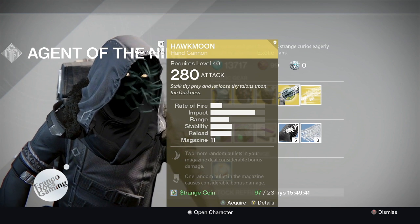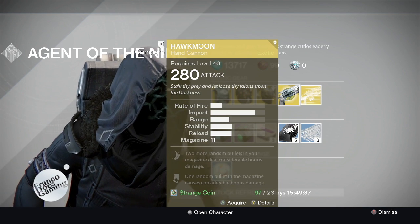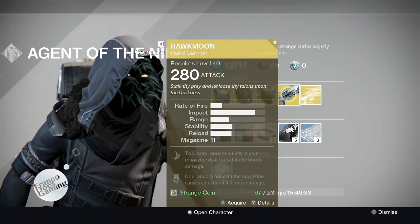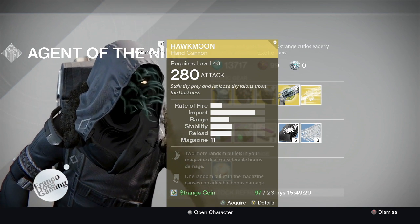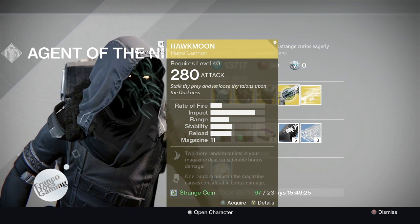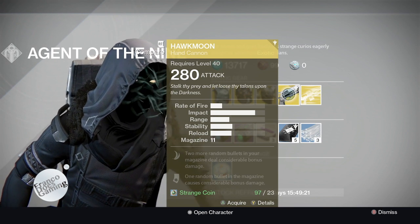The weapon for this week is the Hawkmoon — it is an excellent hand cannon, especially in the Crucible. You get two more random bullets in your magazine that deal considerable bonus damage, and one random bullet causes considerable bonus damage as well. The perks are a little different from the one I have.